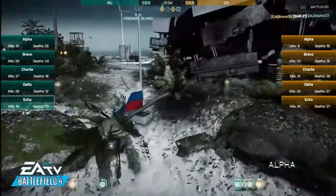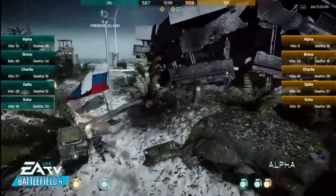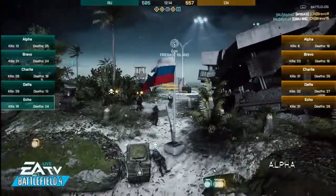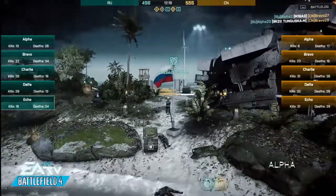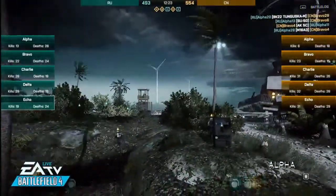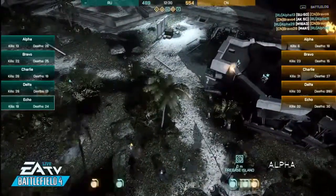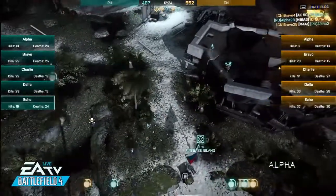Just like in Siege of Shanghai the way it really changed the map, this one also changes the map because it blocks off this portion of the seaside quite a bit from incoming fire. It blocks it from incoming fire from B. So lots of cool stuff there — it changes the element of the map and makes it rather different.